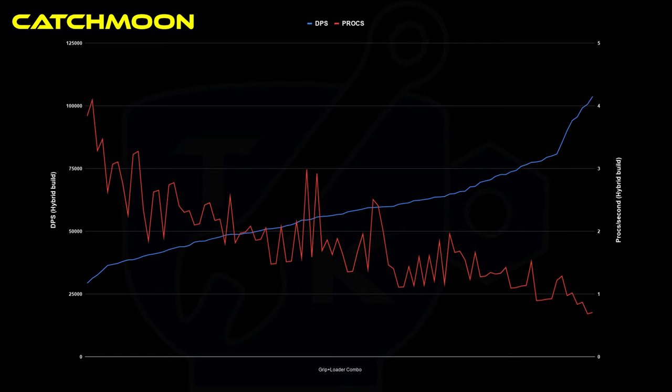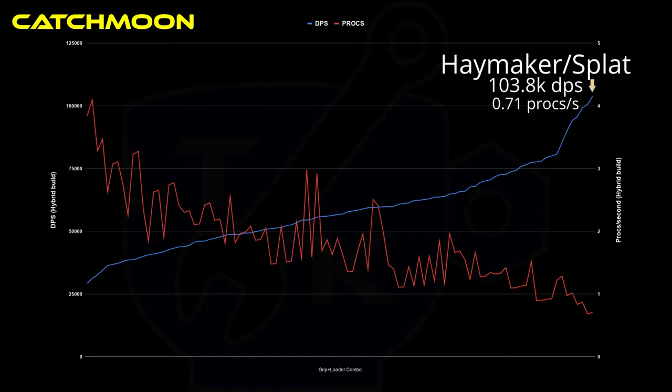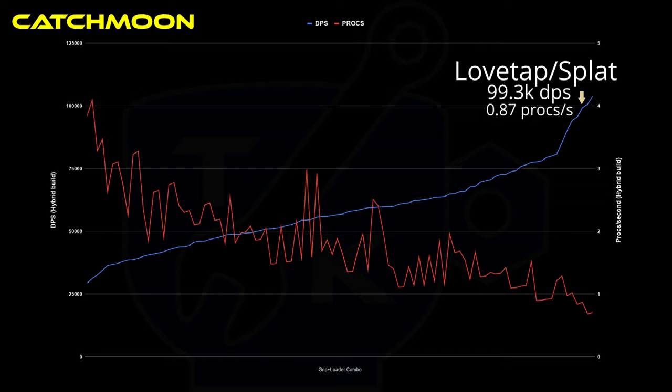Even with that, the actual damage of the Catchmoon would not increase enough to justify such a large DPS loss. Considering it instead as just a status applicator to support another weapon, it is terrible at priming enemies. For these reasons you want to be focusing on a higher damage setup. The absolute top DPS combination is the Haymaker Splat, giving 103,800 DPS and 0.71 status per second including reloads. Alternatively, and my recommendation, would be the Love Tap Splat, giving 99,300 DPS for 0.87 status per second. You lose 3.4% of the DPS to gain 22.9% more status per second, which can be the difference between landing that crucial proc and not. Outside of these two, the other combinations simply aren't worth it.